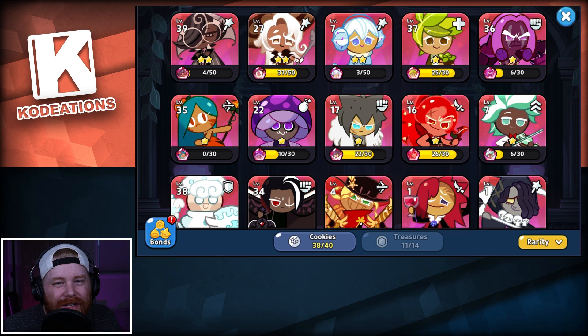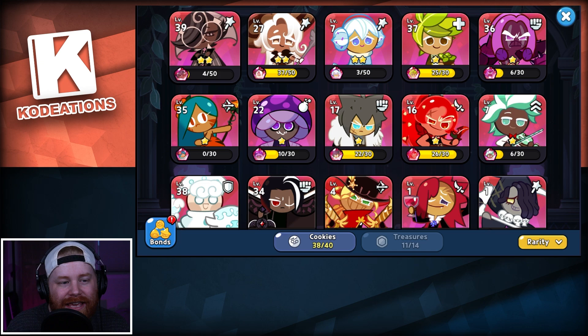First, we're going to break down the individual cookies. I want to read you guys the skills and explain the difference between the two cookies' abilities and why they are not a direct representation of each other. Then we'll dive into some combat to show you on the battlefield exactly how the two cookies differ, and then I'll share my opinion on what each cookie is good for.